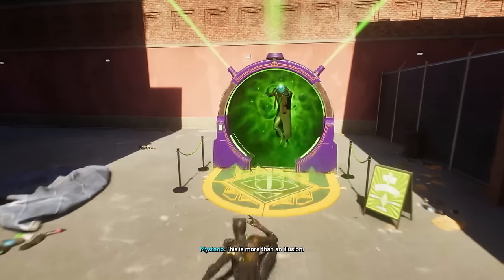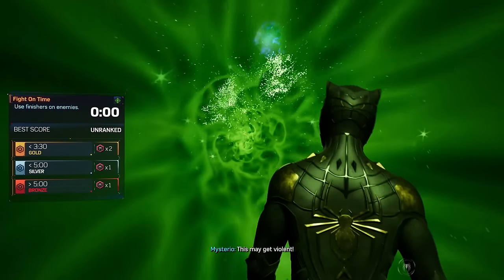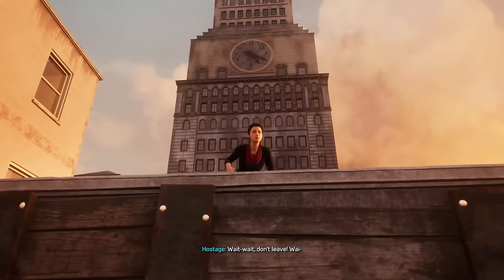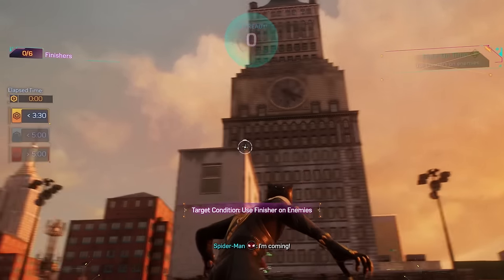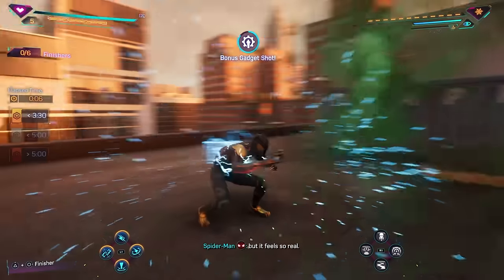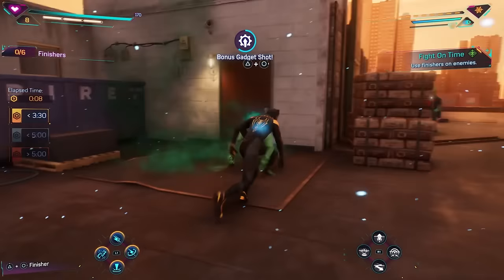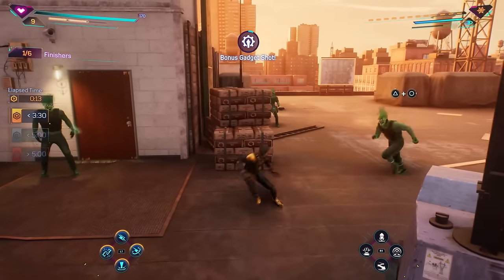I think we have to do this as Miles. All right, so what's our goal for this one? Get the gold medal? We have to use finishers on enemies. So let's activate this straight away so that we can use as many finishers as possible — we want to use six of them. And apparently we've already used one right there, so that's good.